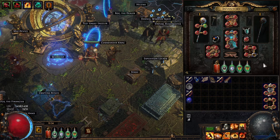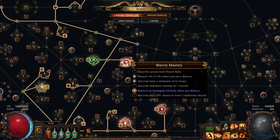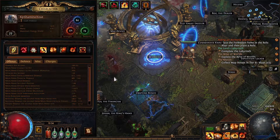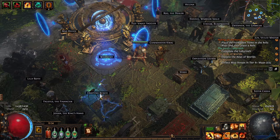I'm running Earthshatter — check the PoB link below. Another important thing: get a flask to remove ailments. War cries having 10 power is very strong early on; you'll start right away with two buffs every time you use a war cry. Then get life recovery on flasks. Also just cap your resistances — that's really all you need.